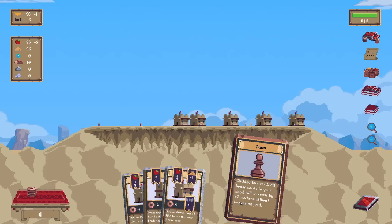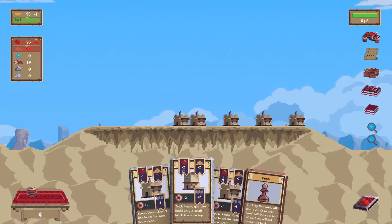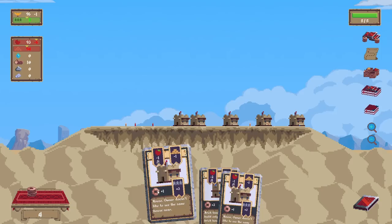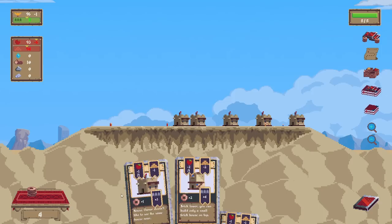Clicking on this card, all houses in your hand will increase by two workers without increasing food. This gives us three workers — that's incredible. Let me put this down.